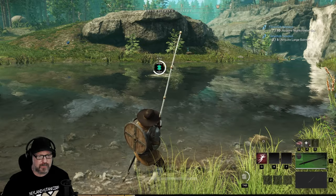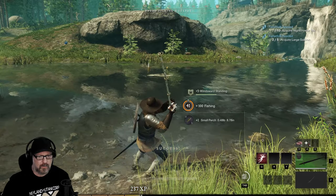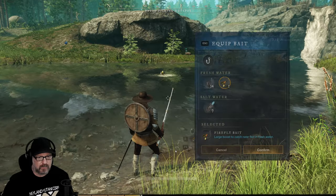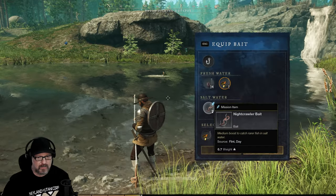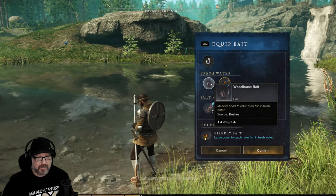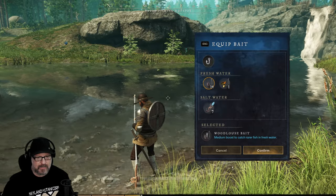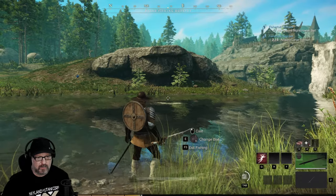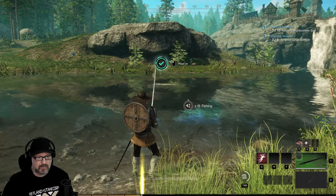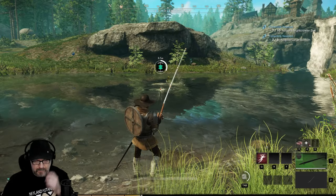I wonder if they have fishing tournaments. Small perch — we're not catching the big ones. That's a saltwater bait there. Medium boost to catch rare fish in freshwater. I need something — I want to catch large fish. I was catching them with and without bait, I guess it just helps. I'm wondering if taking the bait off... let's actually take the bait off and see what happens.